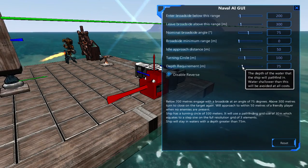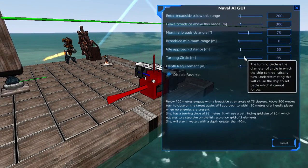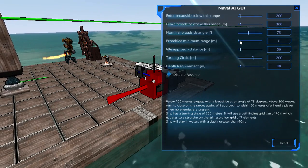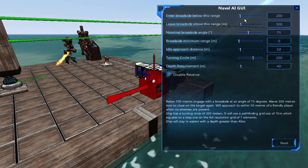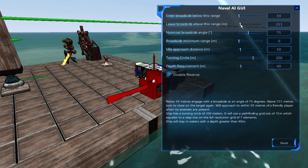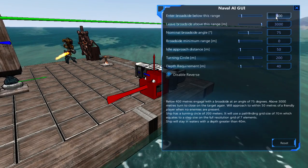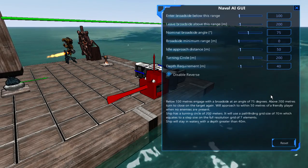You might want to bump up the depth requirement a little bit since you'll likely have a decent-sized keel. The turning circle is usually pretty poor on these ships too. The broadside range is going to be the biggest thing — you want it to be very close. The furthest you have any real chance of hitting an opponent is 200 meters, so I usually set it to something like 100 meters minimum and 200 meters maximum.